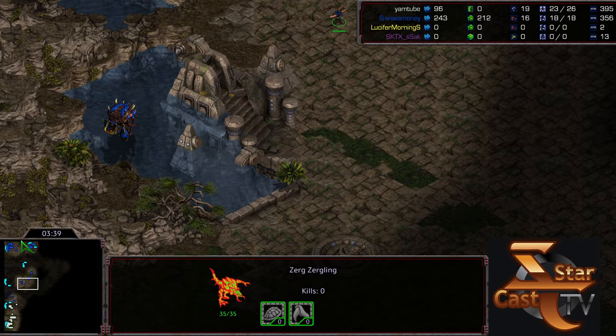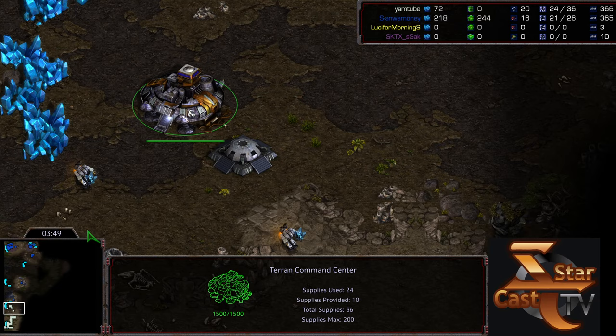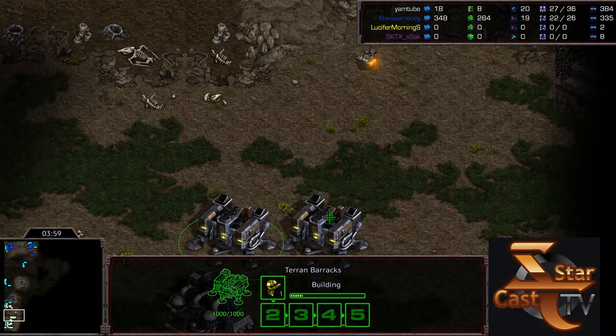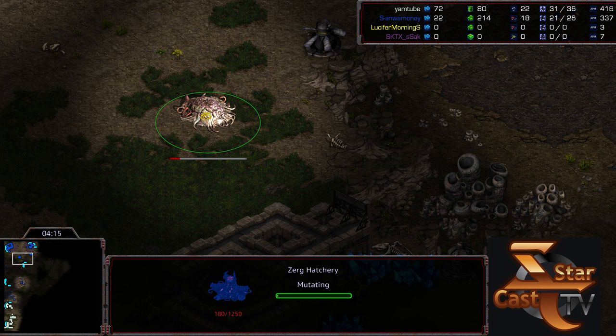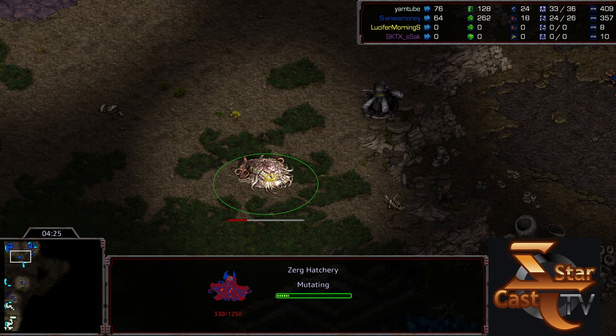No zergling speed as of yet — preserving a few minerals. Bunker establishes with three marines, command center up, second barracks and gas being established alongside academy. Rush was doing this even before Light produced a tutorial video on the two-rax opening and the adjustments out of that, plus the valkyrie build adjustments — it all became meta for Terran at large. Third-in-base hatch — so it's going to be a 2.5-hatch play with spire alongside.